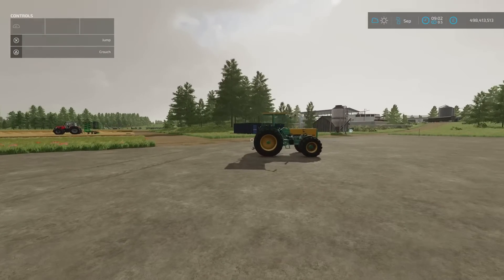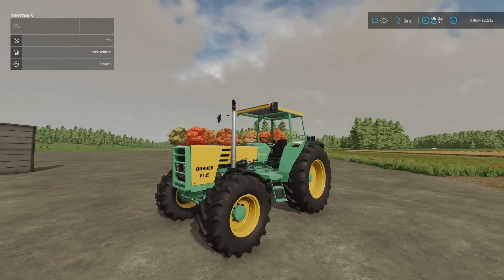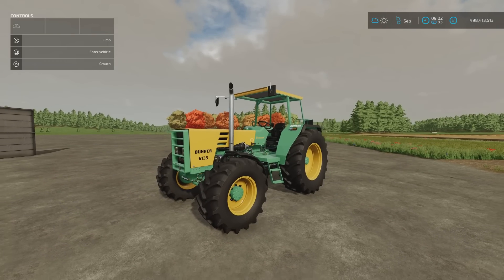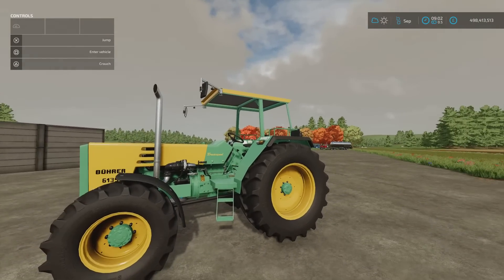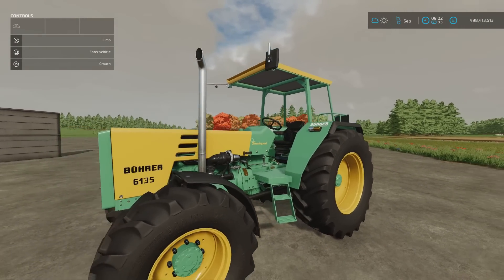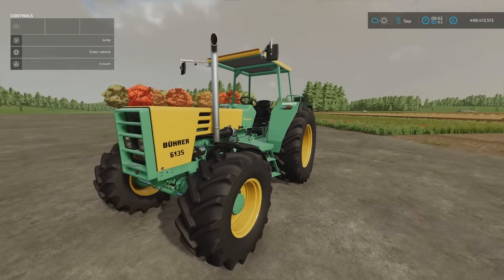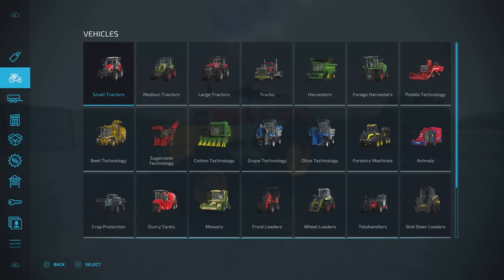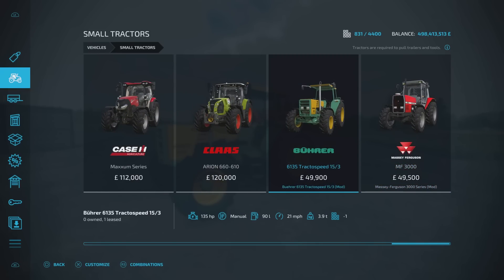Next we've got the Bura 6135, tractor speed 15.3 — a little bit more oomph than the base game standard one. 19.29 megabytes download, 14 slots on console, by Herr Krupp. Very nicely made, nicely detailed. Obviously we've got a cab cover — the base game standard one doesn't have a cover — and this is a little bit higher horsepower. A bit of a giveaway by the 135.